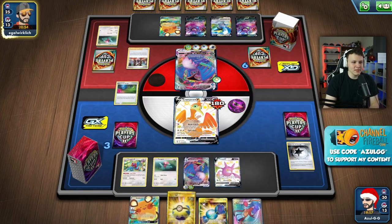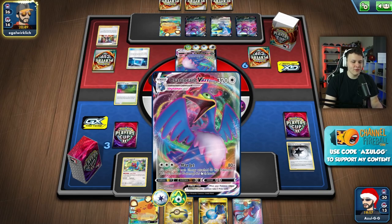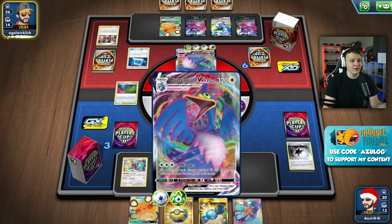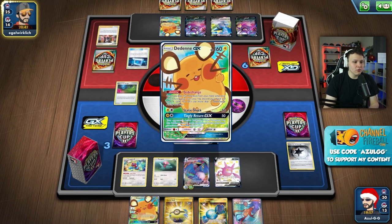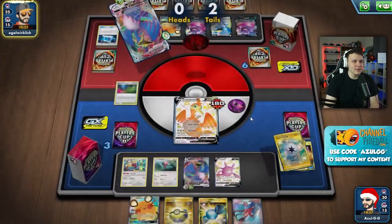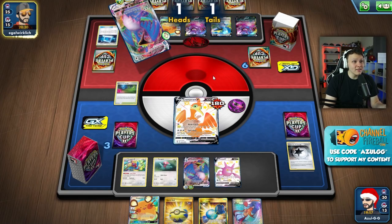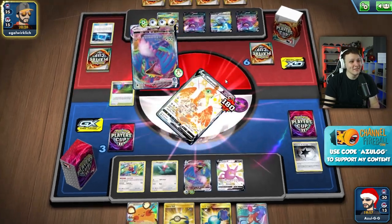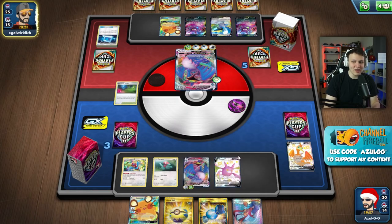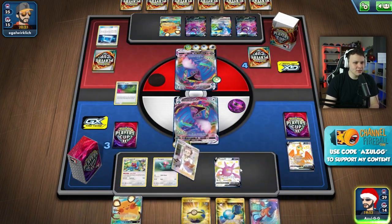Our draw is okay - we'll probably try to dig deep to find more energy and try for the one-hit KO on their VMAX, or at least hit it really hard. Then we can Quick Ball another Cramorant into play, and that Cramorant will be able to Spit Shot to clean up the KO ideally. They just needed one heads for the reflip - they got it. Hey, if I had sent the fresh HP one they wouldn't have gotten the KO, but you can't predict the future.